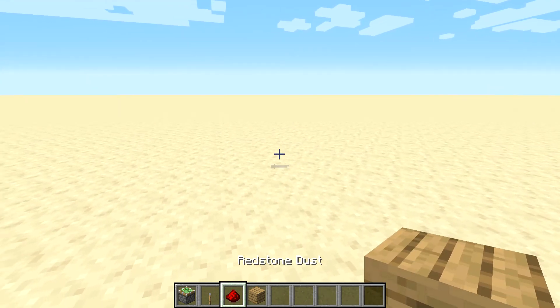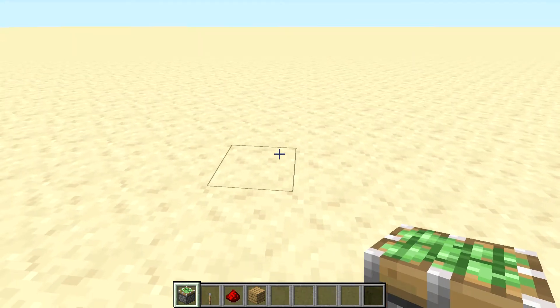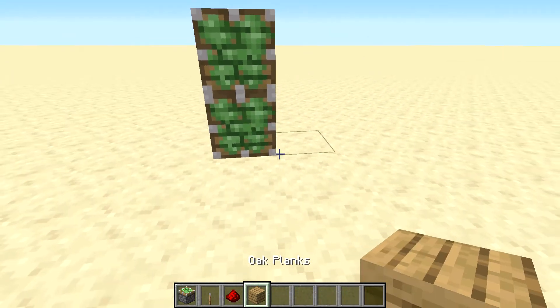For this build you need a block of choice, redstone, a lever, and a sticky piston — that's all. Put your sticky piston like this, then put your block of choice in front of it.